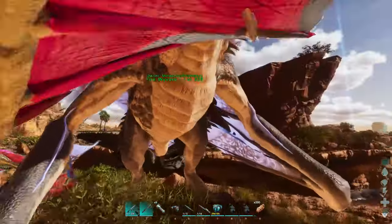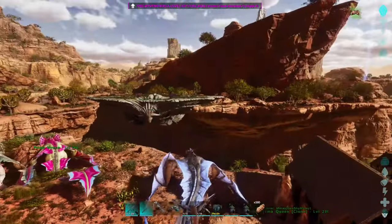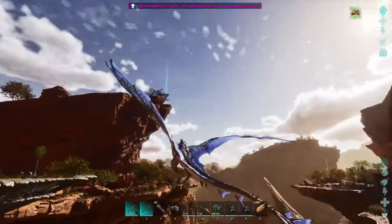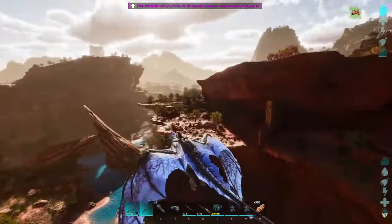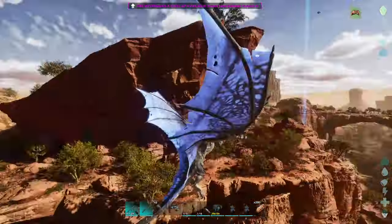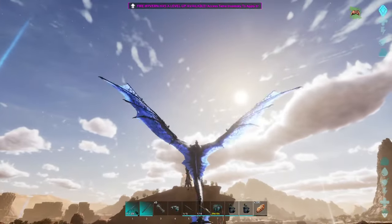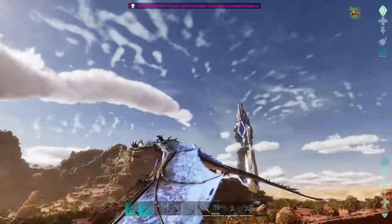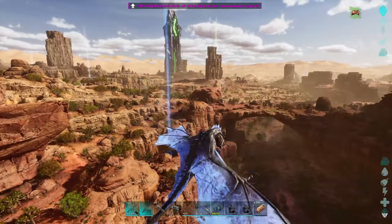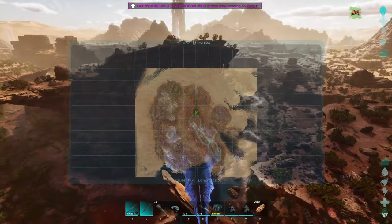We're going to go hop on the Fire Wyvern here. I still need a name for the Fire Wyvern, guys, so please do drop a name for him. We do got the Oasisaur over there, he's just kind of chilling. I really want to set him up kind of like how I had Crush Base set up, where he's my tech base and also where I store all my dinos on this map — my genetic library of dinos, my perfect breeding pairs, so that way I can replicate them.